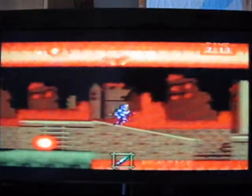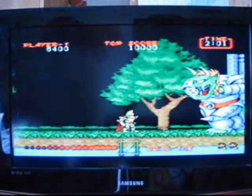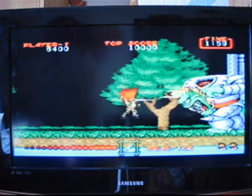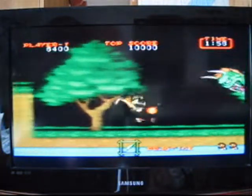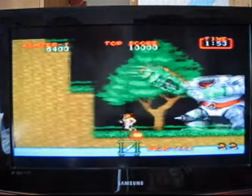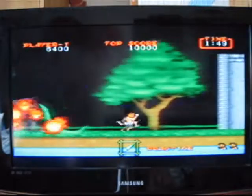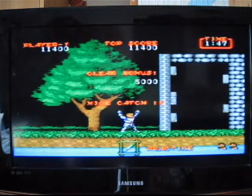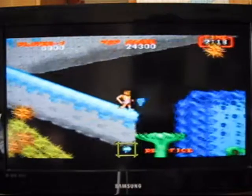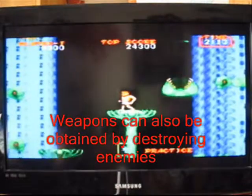At heart, Ghouls and Ghosts is a fairly straightforward side-scroller. Playing as Arthur, you must defeat scores of undead and demonic creatures whilst advancing through a variety of levels. The game is punctuated by boss battles which typically occur at the end of levels. They do require a little more strategy to destroy than the regular enemies, although none are impossibly hard. Arthur can utilise a variety of weapons, though only one can be equipped at a time, and he changes weapons by destroying chests containing items.